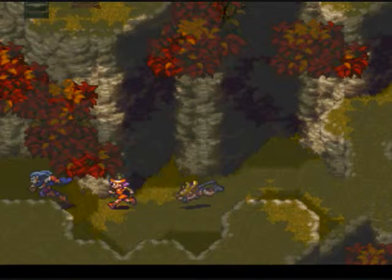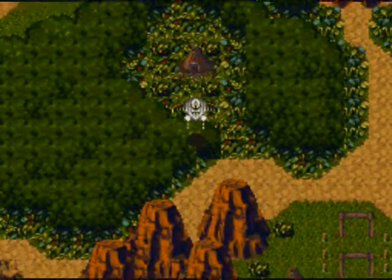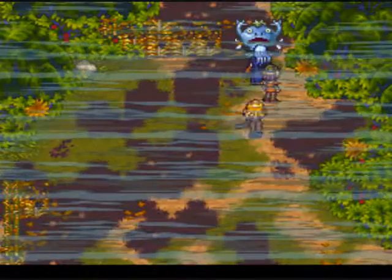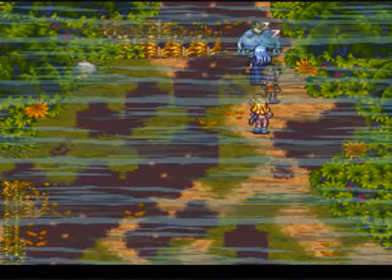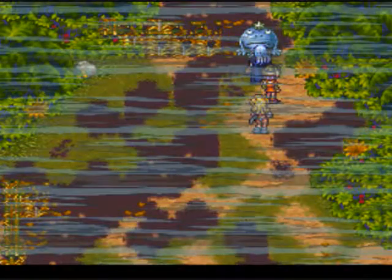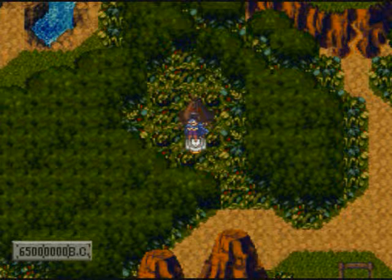There's another rock that we can get in 65 million BC, so that's where I'm gonna be heading. Okay guys, we're back here in 65 million BC. I'm gonna head and get another rock, which is right here. There's someone new here - you can change names here if you want, but I'm not gonna. No need for this stone, so I give it to you - and we got the Silver Rock! There's one more rock we can get, but that's gonna be in the Black Omen. That's where we're gonna be heading to next guys - Black Omen time. Stay frosty, I'll see you next time. Bye-bye.